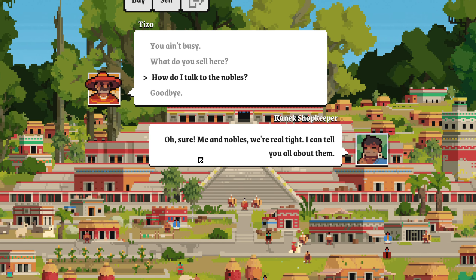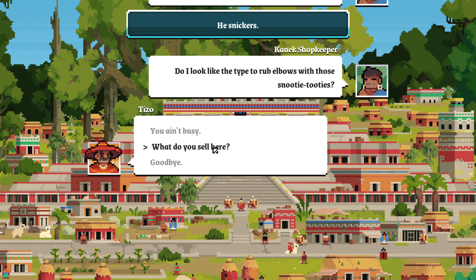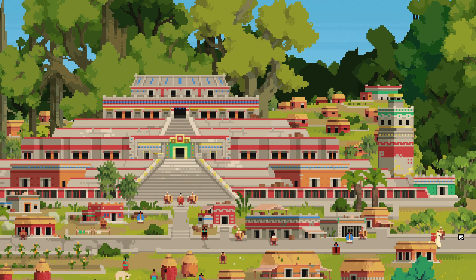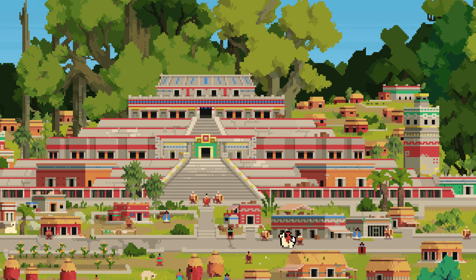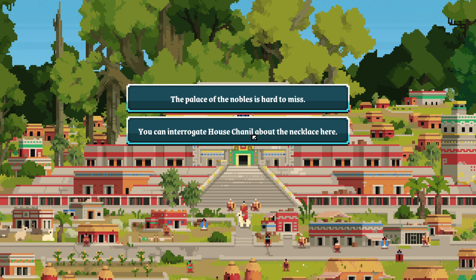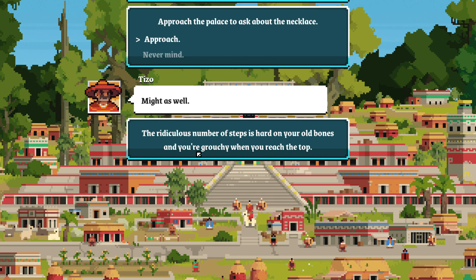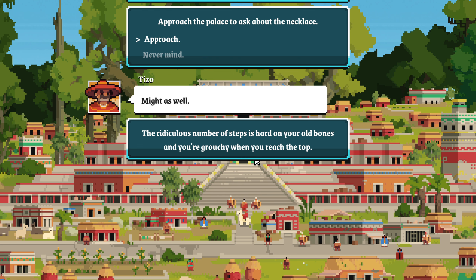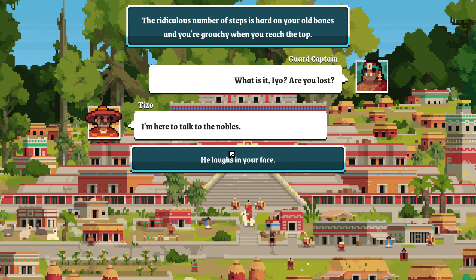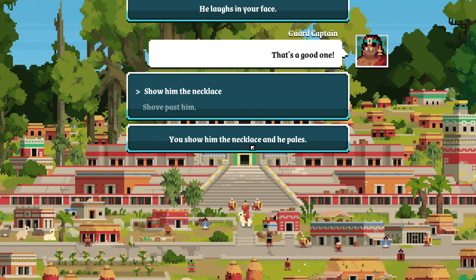How do I talk to the nobles? 'Oh sure, me and nobles, we're real tight.' She snickers — she doesn't look like the type to rub elbows with the snooty tooties. Nothing out to the east. Do the nobles want to send me on some kind of quest? 'The Palace of Nobles is hard to miss — you can interrogate House Chanil about the necklace here, see what they have to say.' The ridiculous number of steps is hard on your old bones and you're grouchy when you reach the top. 'What is it? Are you lost?'